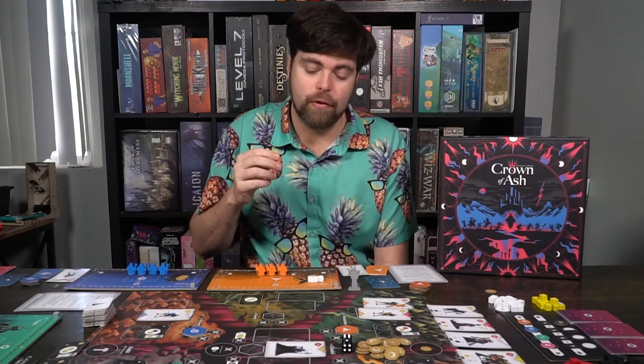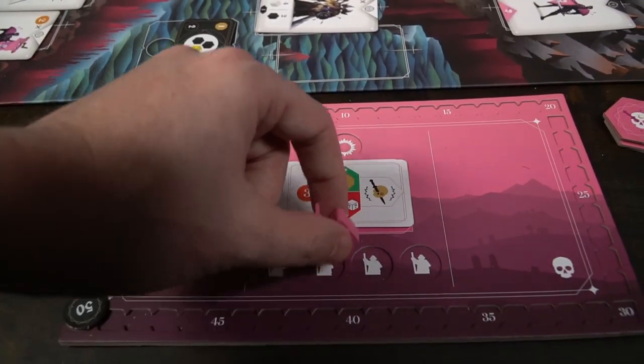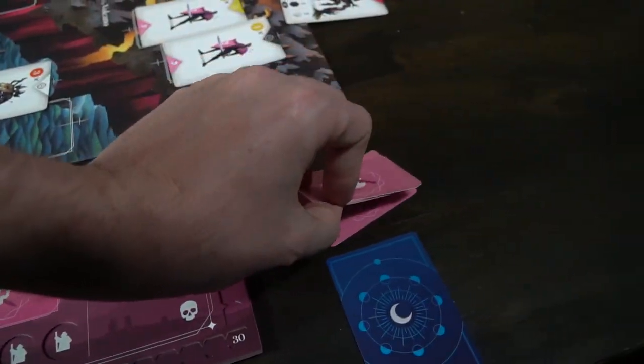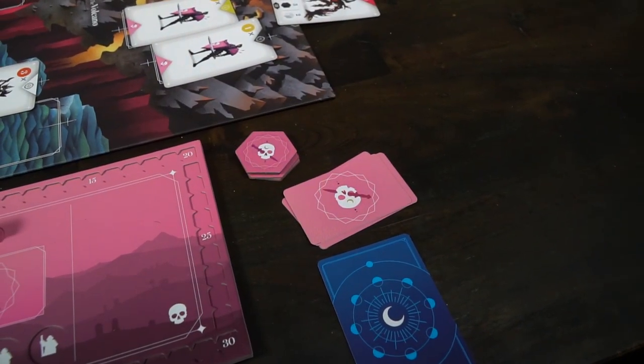Finally, there is the ability to refresh cards. Throughout the game, when you initiate combat, you are going to be utilizing combat cards. When you utilize them, they'll go into your graveyard. If you choose, you can place one of your units onto the space in the middle of your game board and refresh those cards by adding them back to your hand.